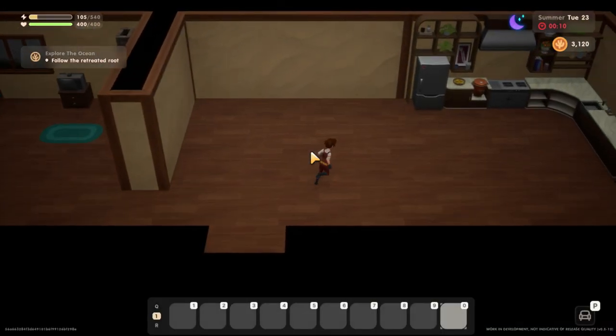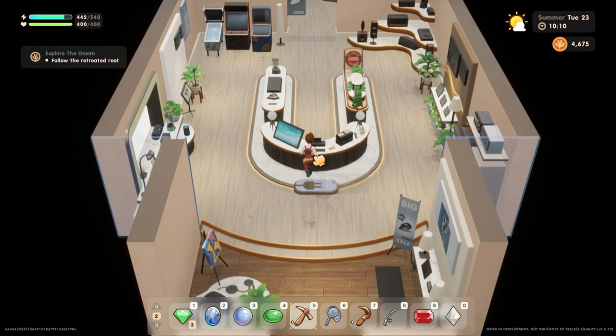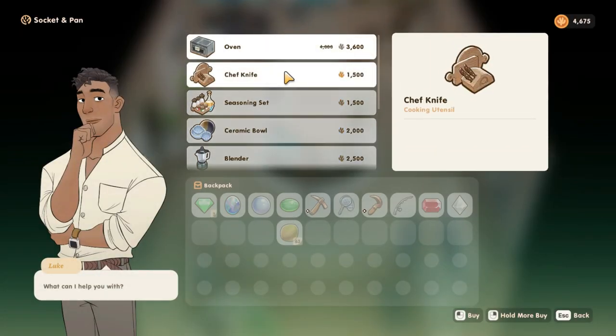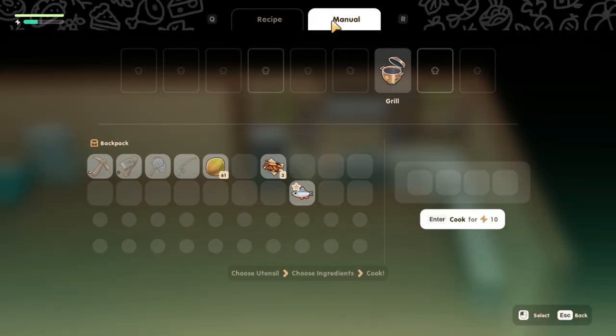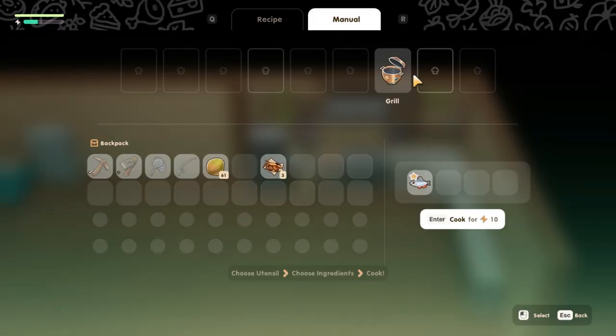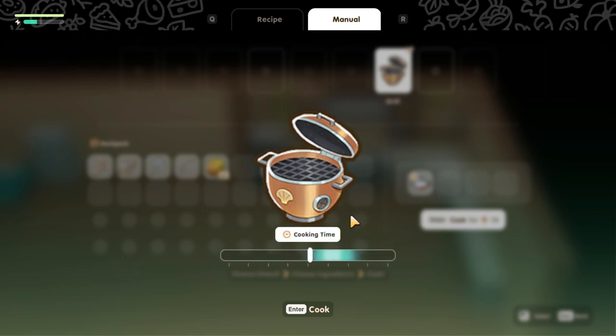Cooking. By upgrading your house to level 2, you will unlock a kitchen that will really help you. Among the equipment you can buy, the grill is the most important. With a grill you can make bug jerky — which only needs one bug and fills 100 energy — and smokefish, which also fills 100 energy. You can also obtain gift items through cooking.